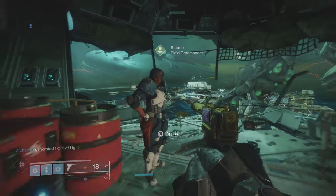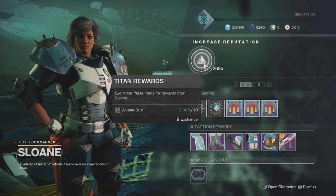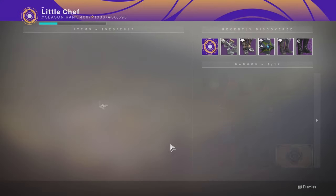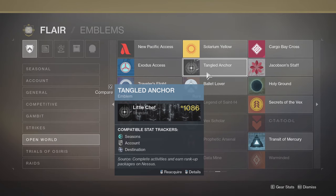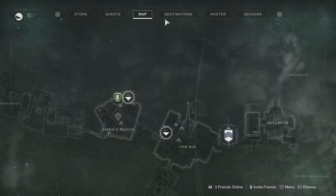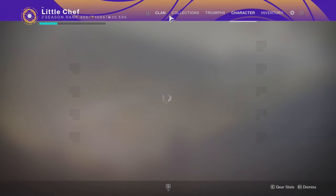To get these emblems, you go to the vendor and turn in some materials, and you have a good chance of getting an emblem. I've already gotten all of them for Titan. As you can see in their description: 'Complete activities and earn rank-up packages on Nessus.' So to get this emblem, I would go turn in materials on Nessus — to Failsafe — and then I'd have a good chance of getting that emblem.